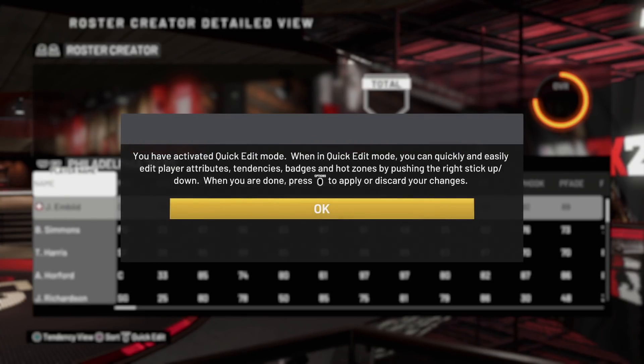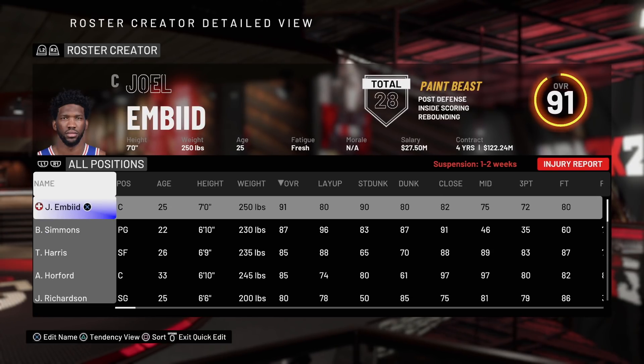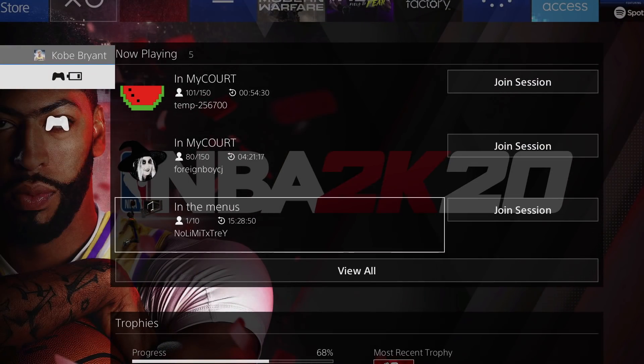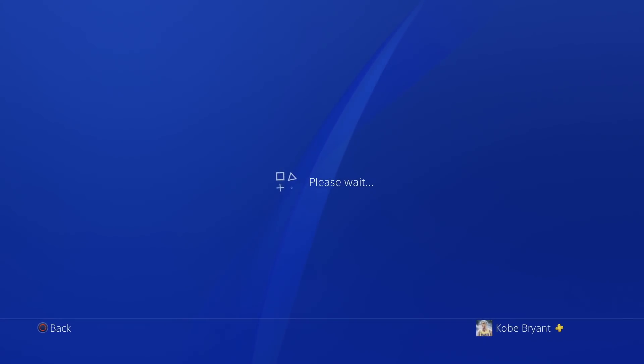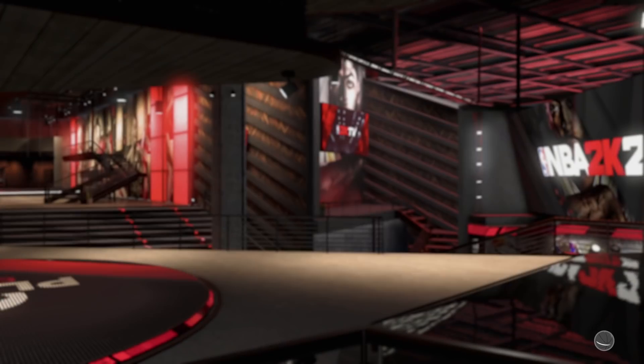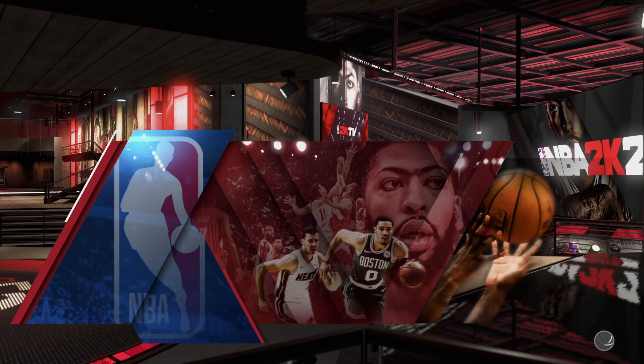Now, once you're here, go back to your settings, go to create a roster, then go to official 2K Sports roster. Now, once this loads up, simply hit start, then hit OK on this message. Now, hit the middle button on your controller, and you want to find somebody that's either in My Park or the rec. Once you find somebody that's in the neighborhood or a park, just simply join that friend, and I'll be back once this loads up.